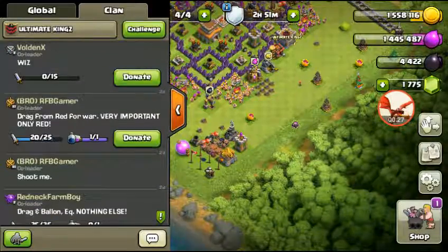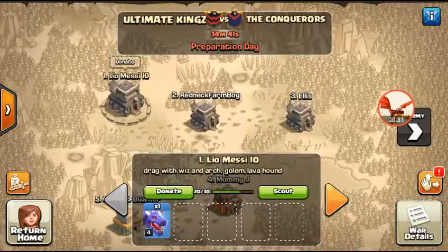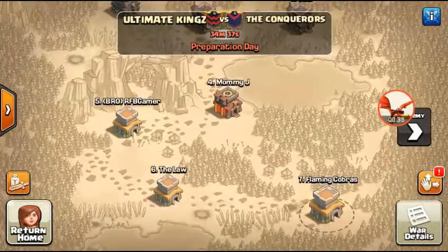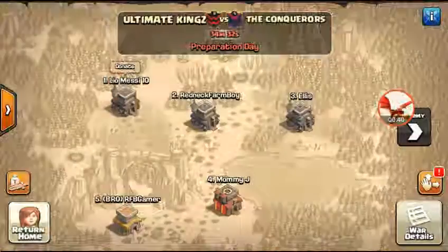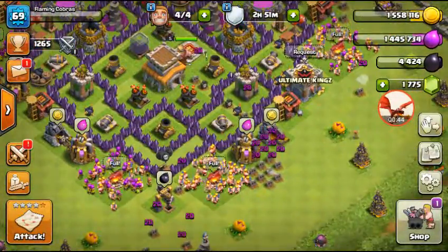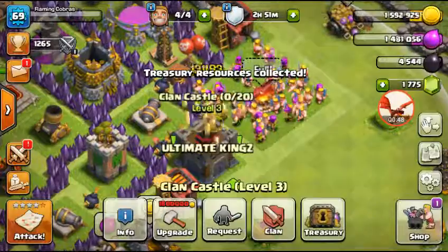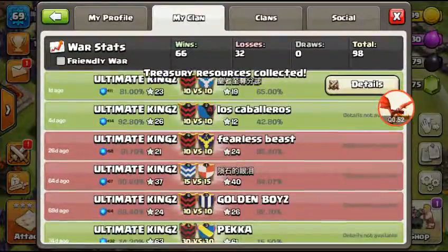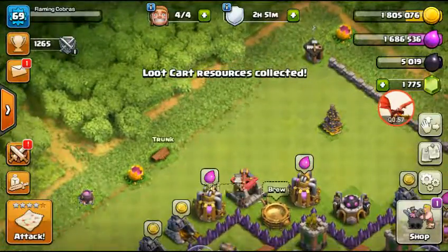Oh my goodness, are we in a war? Yeah, we're at war. It looks like I'm in war too, but the bad part is that it's kind of hard to get gold at the rate I'm doing it. Did I win the last one? Yeah, we won the last one — I only attacked once.